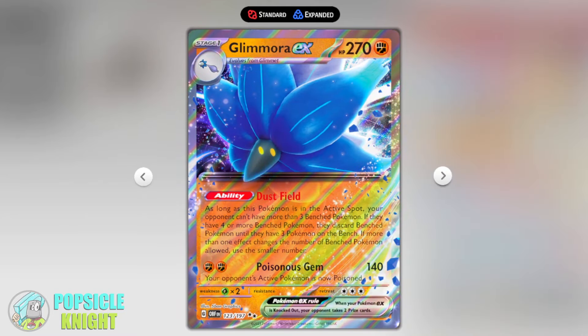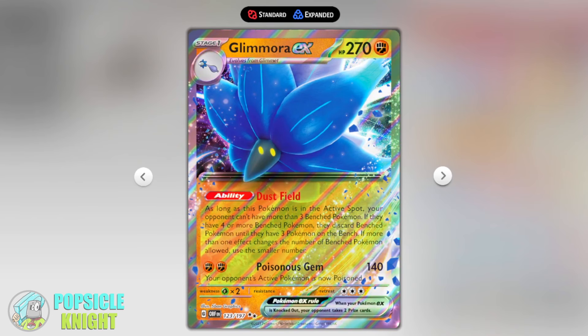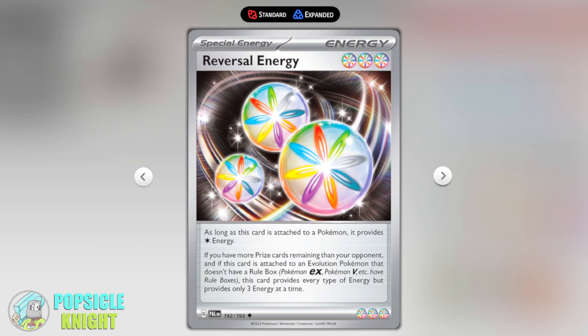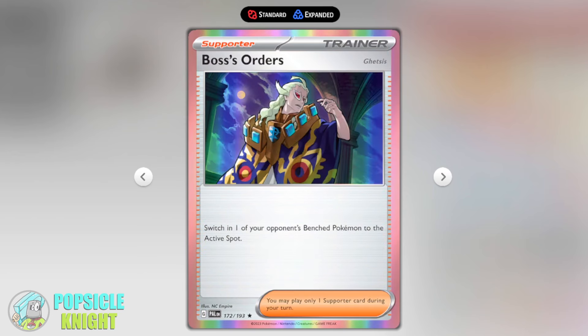This time I'm also utilizing a one-one line of Glimora ex. Its Dust Field ability acts just like Avery — while this Pokémon is in the active spot your opponent cannot have more than three benched Pokémon, again forcing them to have a limited board state. Then Sandaconda can shuffle back all those Pokémon. You can also use Glimora ex to attack with Poisonous Gem for two Fighting energy, dealing 140 damage while poisoning your opponent's active Pokémon. Since we'll be utilizing Reversal Energy, you'll want to be behind on prizes most of the time, so Counter Catcher will help you pick off the target you want to shuffle back.